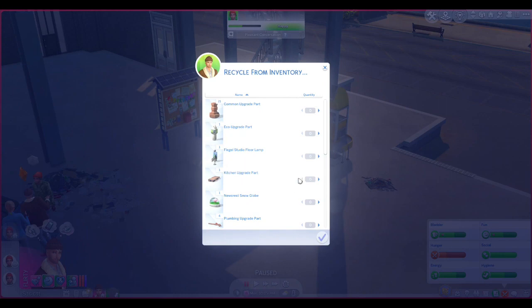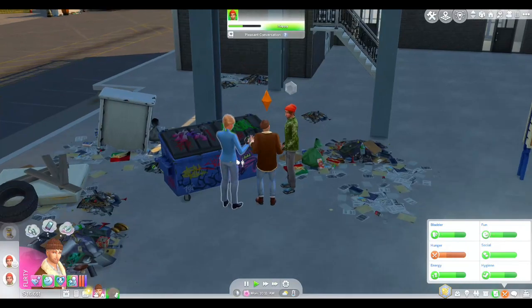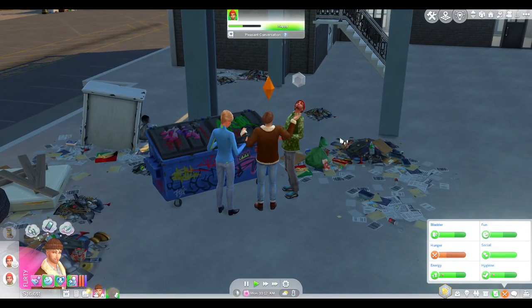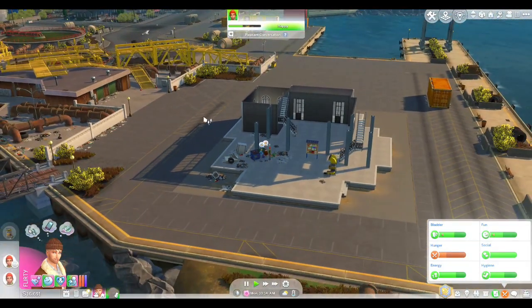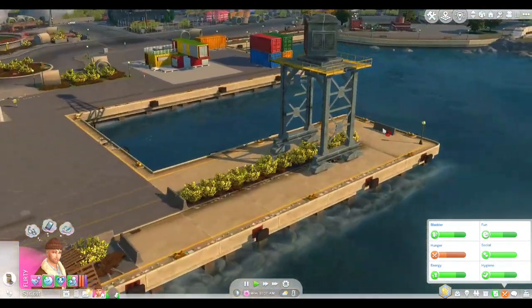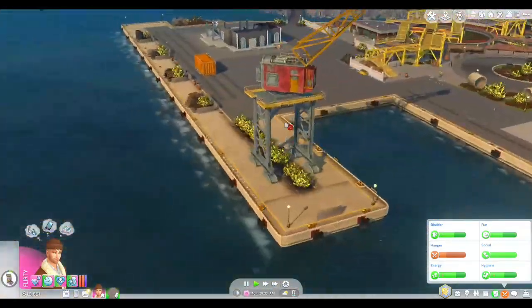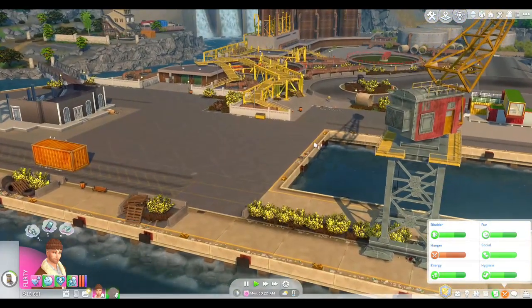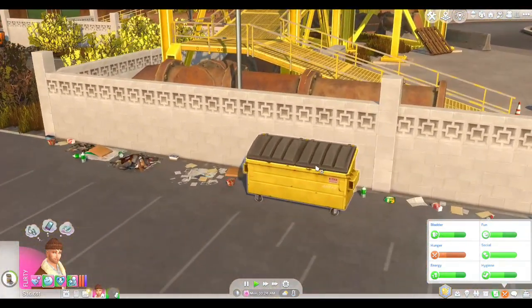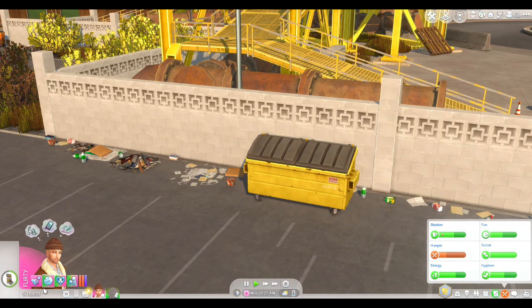Do we have anything that we can recycle? I guess we could get rid of that, but we could use it. I have this trash pile, let's just do that quickly. And instead of doing it at home — yeah, because we can't do anything with any of these piles on the floor. But there's another dumpster there, so we can definitely go have a look at that one. I just thought that today we'd start here in Evergreen Arbor, just to do something different, and it just made sense for our Let's Play to start like this.